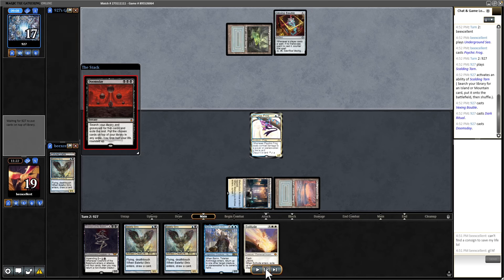I'll show you game two but he does the same thing — he's the world's greatest Storm player. He does like 100 matches a week when preparing for big tournaments, and he can do that quickly because he's playing Storm. He just turn ones me with Echo with Veil protection. I just never found a Force, which does happen. Even with my seven Forces post-board, now I'm just down to five. There's one in the board.